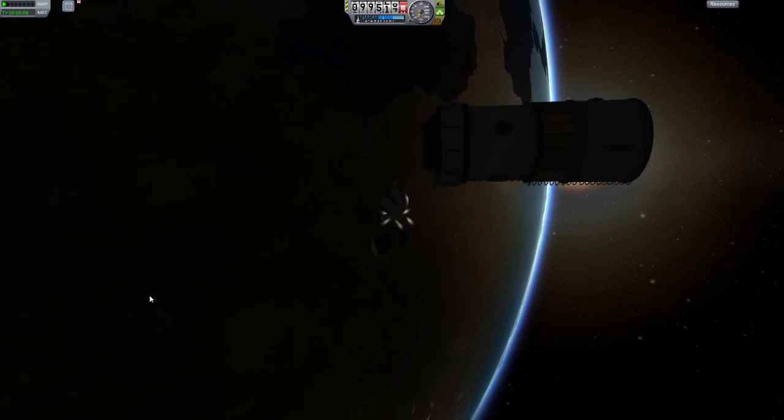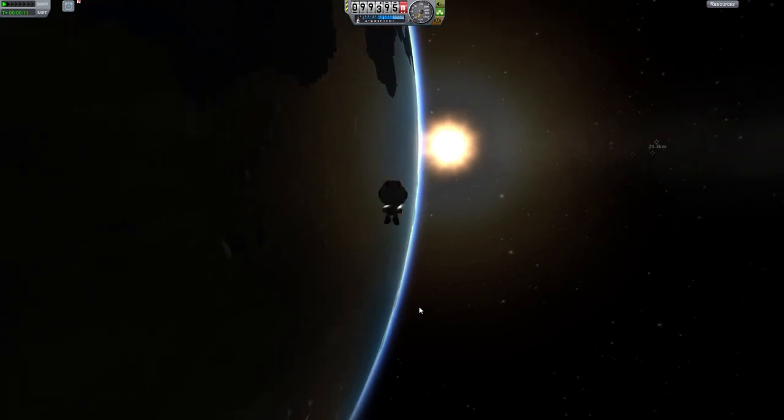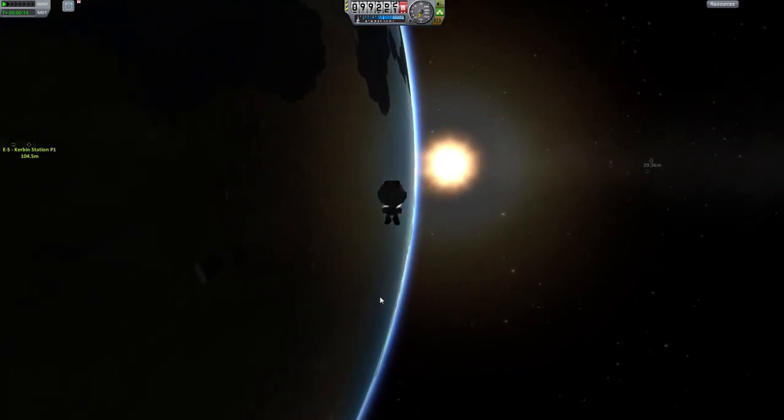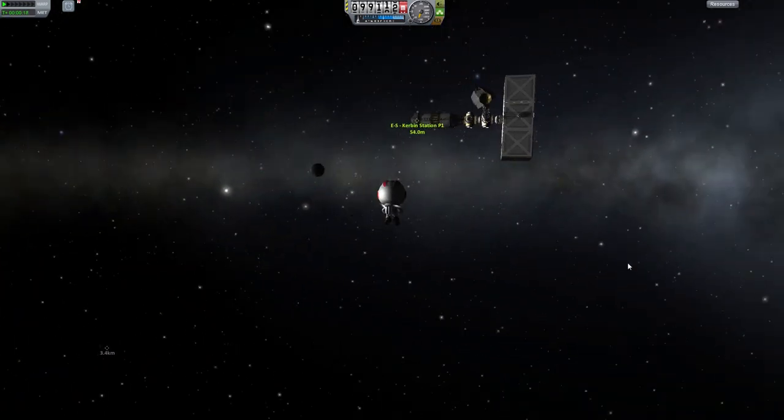Get Bill out — he's going to have to EVA across from here. The problem is we've still got a lot of relative velocity, so we're going to have to burn to negate that, and then burn towards the station. Crap! Station! Oh my god, that was so close!